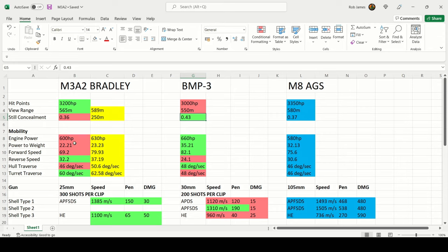In terms of mobility, the Bradley has a 600 horsepower engine, 22.2 power-to-weight ratio, 69.2 km/h top forward speed, 32.2 km/h reverse speed, 46 degrees per second hull traverse, and 60 degrees per second turret traverse. A lot of these mobility stats are covered in red — it's slower than most era 3 light tanks, especially the BMP3 which is king here. However, the fantastic 32.2 km/h reverse speed lets you get off ridgelines quickly, and the 60 deg/s turret traverse makes tracking enemies very easy.